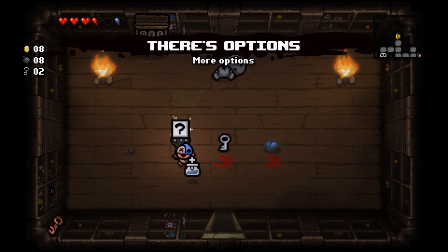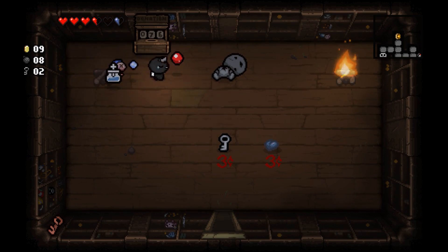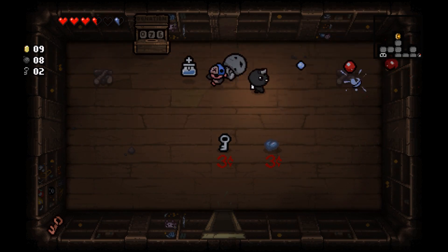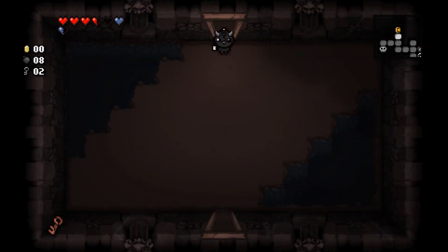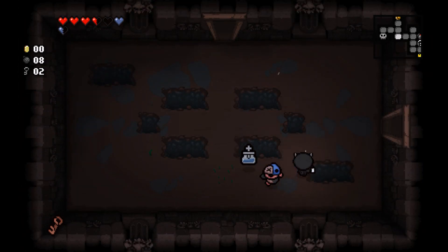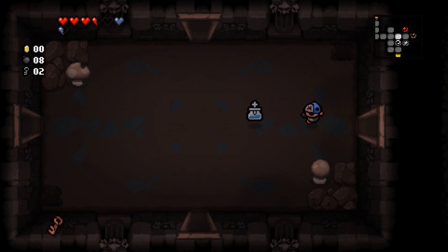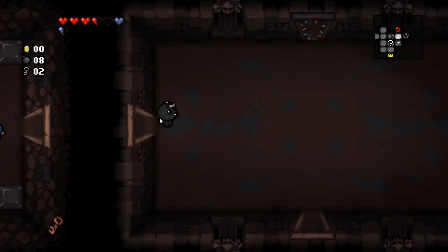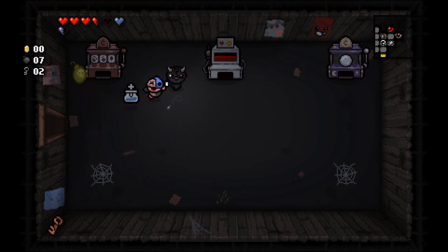Options is a pretty cool item — basically when you kill the boss you get a choice between two items; pick one, the other disappears. We get the heart and donate the rest of our coins. Taking the spirit heart here is actually a mistake because you don't fight Mom this early. I never remember the floor order — the only one I remember is Mom, then a normal boss in the Womb, then Mom's Heart.